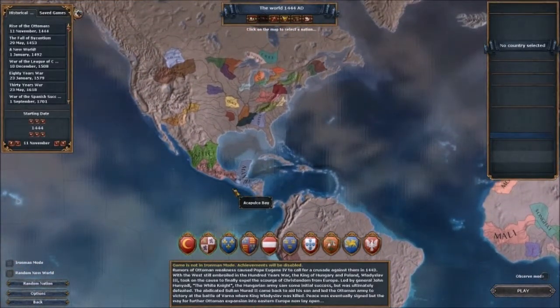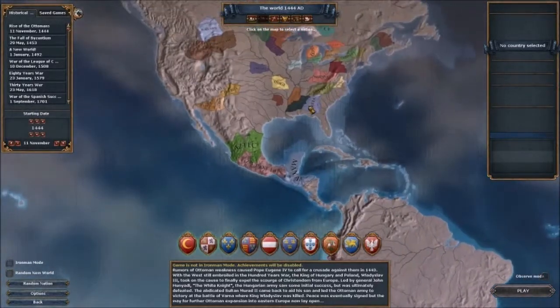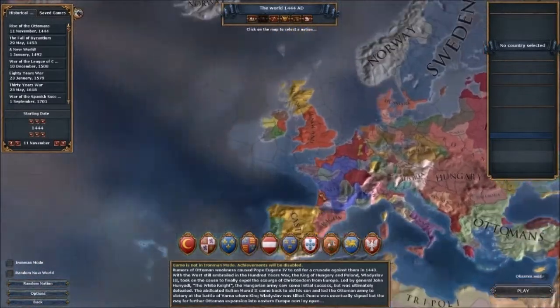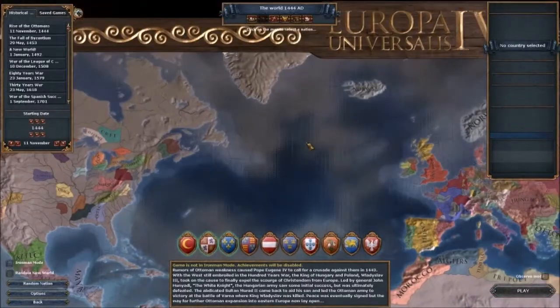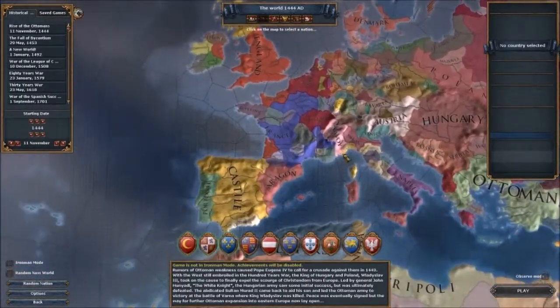These ones have the worst tech disadvantage. So you may be the Aztecs and take all of South and North America, but the problem is when you may only just get spearmen, someone like Castile or England or France have gotten musketeers and they've invaded everything you have. The problem with Europe is it has lots of big countries — four big powers.